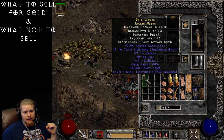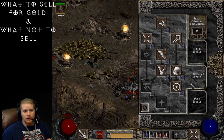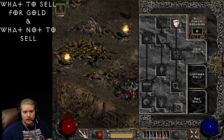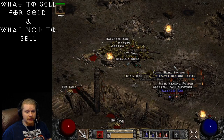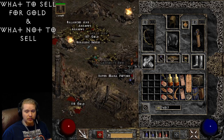Let's go ahead and identify this item. We have plus three to chain lightning — not bad. Let's check the skill tree: chain lightning is a level 18 skill, and plus three means it's going to be worth more than a plus one would be.